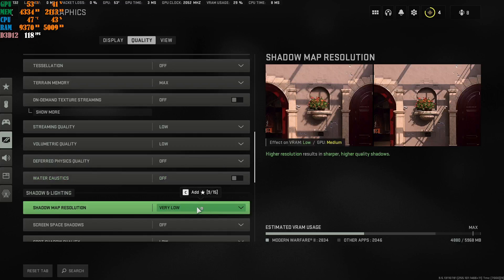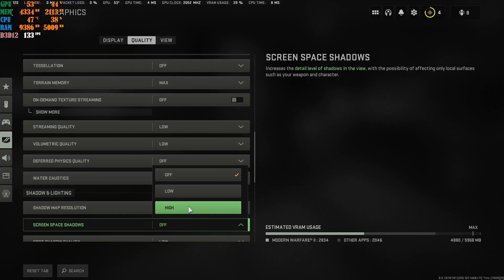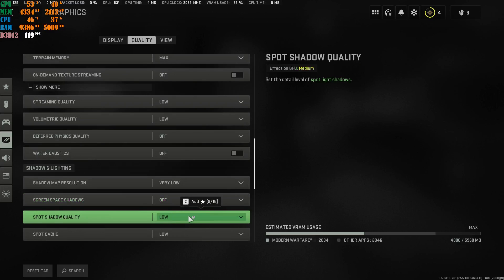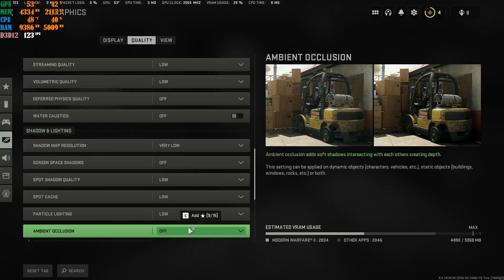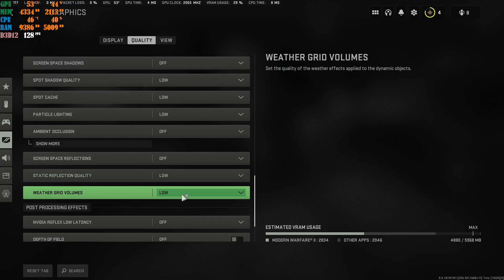Set the next option to Very Low. Screen Space Shadows — turn Off; putting this up will cause you to lose FPS. Spot Shadow Quality — Low. Spot Cache — Low. Particle Lighting — Low. Ambient Occlusion — Off if you want really good FPS. Screen Space Reflections — Off. The remaining two shadow-related options — set both to Low.